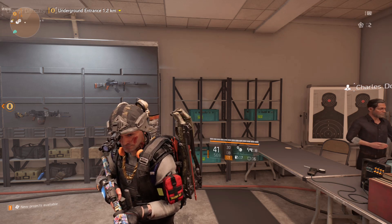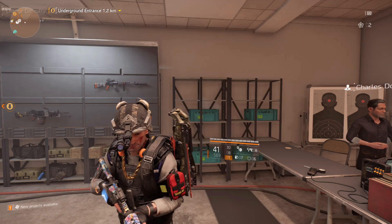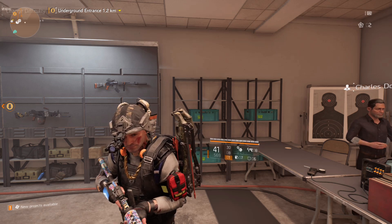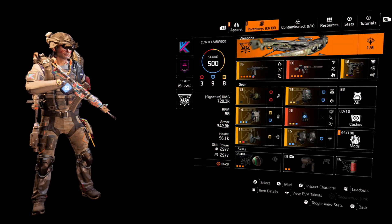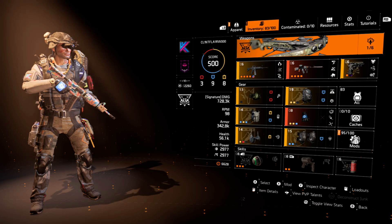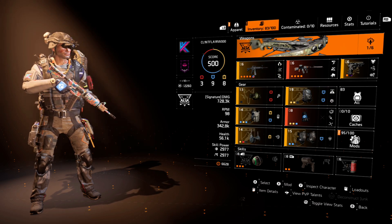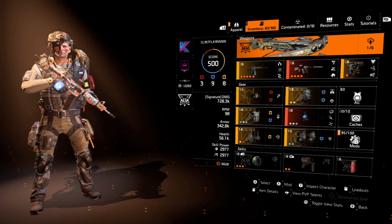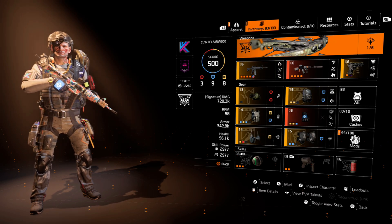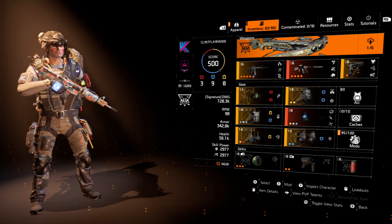This is the Survivalist specialization — not the Technician, also known as the nerf gun specialization. It's not just a great solo build, it's a great team build because you're consistently buffing your teammates with status effects. You don't have to roll with the Survivalist; you can roll with the Technician or the Demolitionist if you desire. This build is my blueprint and template.